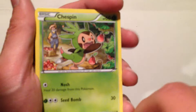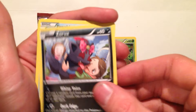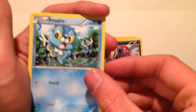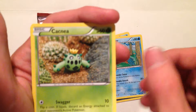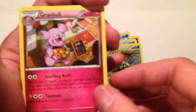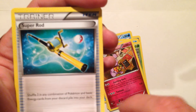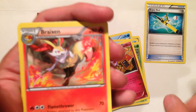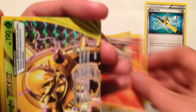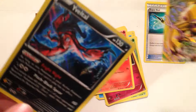We got Chespin, Zorua, Froakie, Snover, Cacnea, Granbull, Super Rod. That's a pretty good card if I remember — that's worth a few bucks actually, might even be worth $4. Braxian. We got a Chestnut Break card. I'm happy with that.